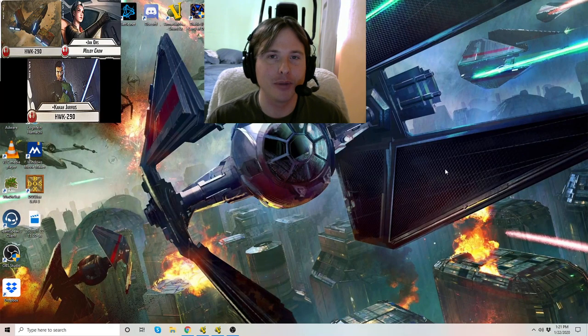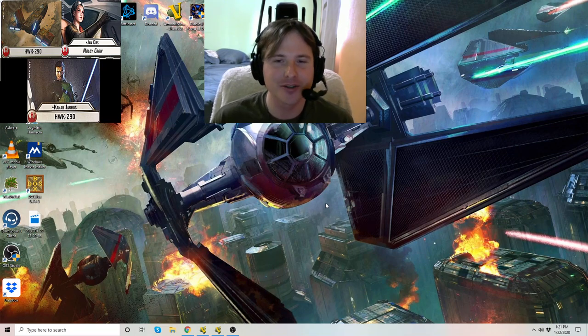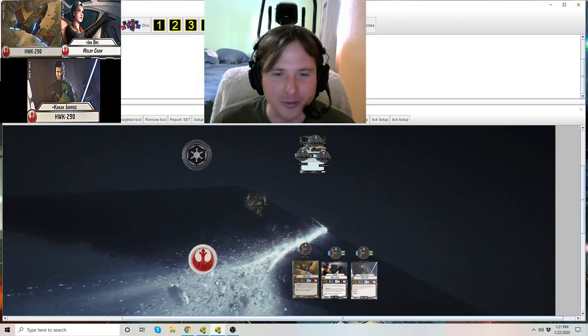Hey, Karnak here, Star Wars Armada Explained. Thanks for joining me today. We're going to be looking at a rebel squadron, the Hawk 290. Not a Star Hawk, just a regular Hawk squadron — that's just what they're called. I don't make the rules.